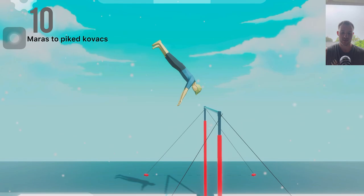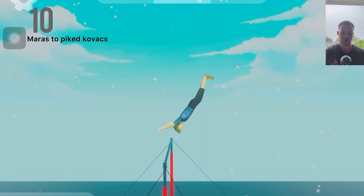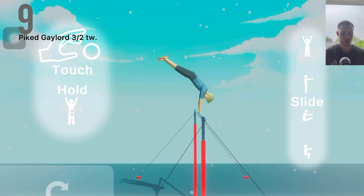Number 10: Maris the Pike Kovacs. The Pike Kovacs sketch was just splendid — so realistic. If you take it up a little bit higher than you need to and get those hands down, it makes it feel real.